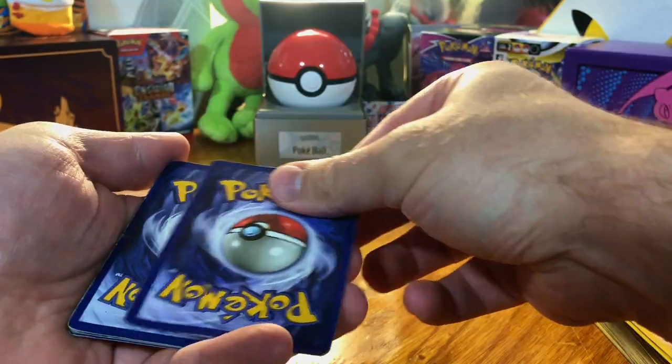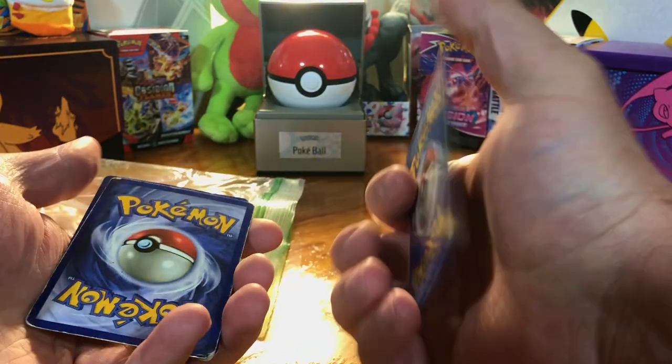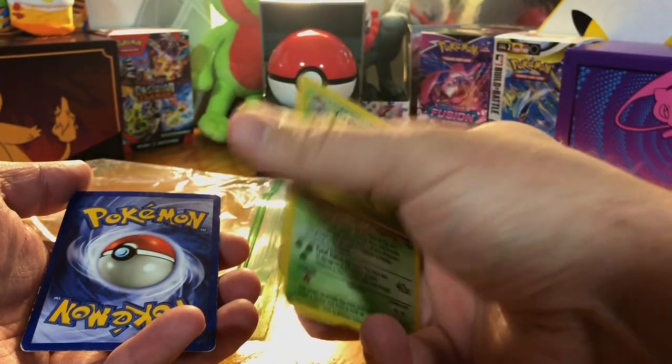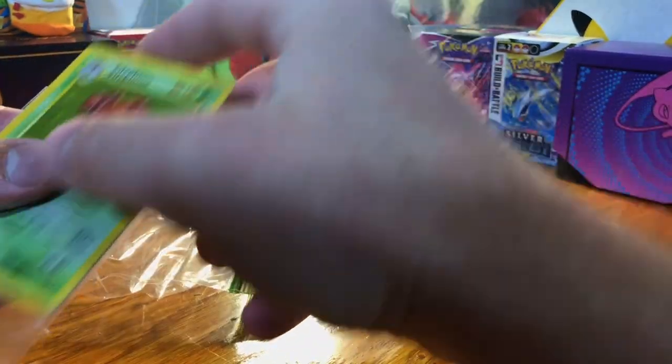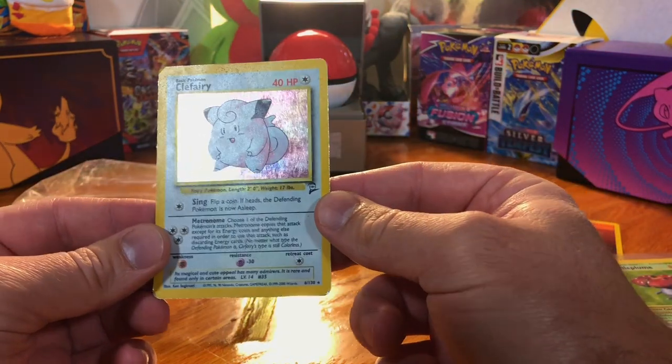Oh my gosh, this is cool. Tentacruel. Ditto. Vile Plume Holo. It's getting sleeved. Base Set 2 Colferry.